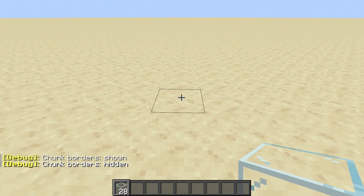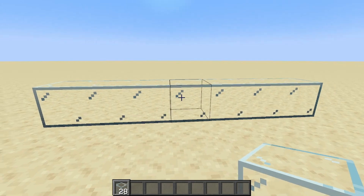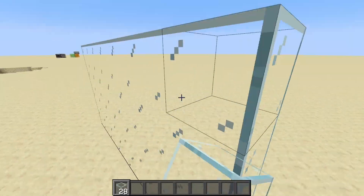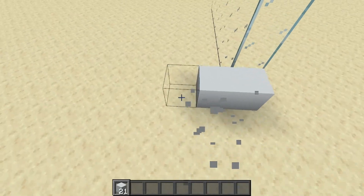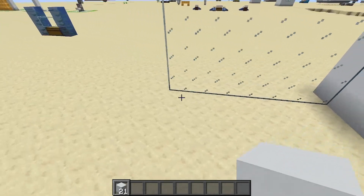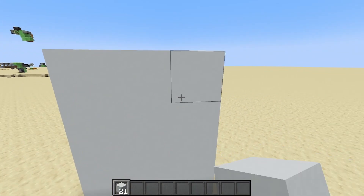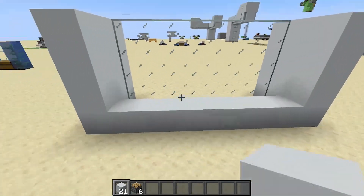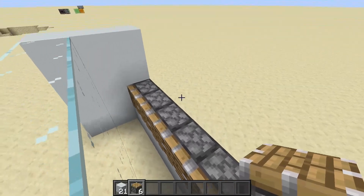First thing you're going to want to do is use your 28 glass to build a seven by four wall — so seven across and four high. Then take your building blocks and build three back from the front glass wall on both sides, then build seven blocks across the back bottom of the build and place six pistons like this.